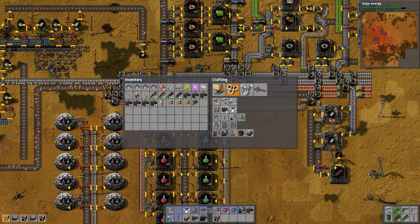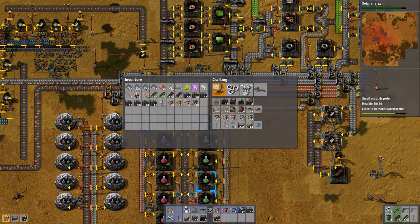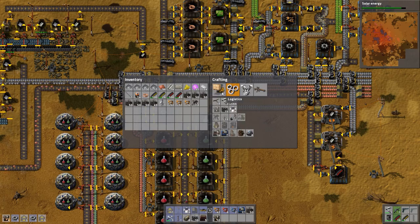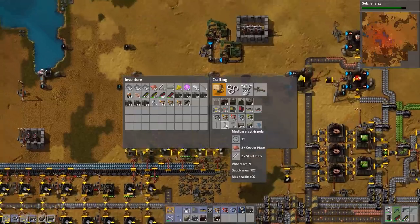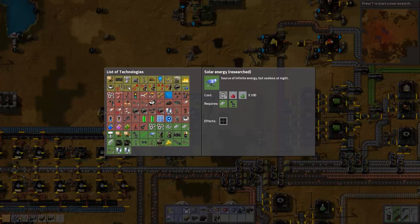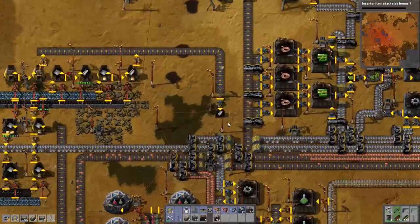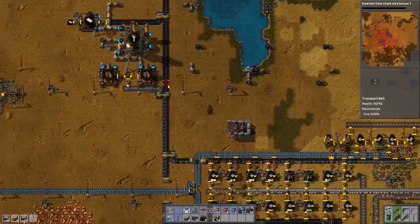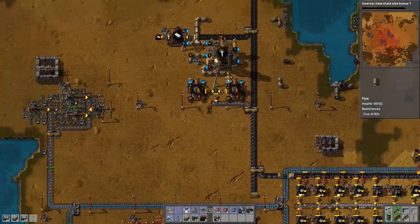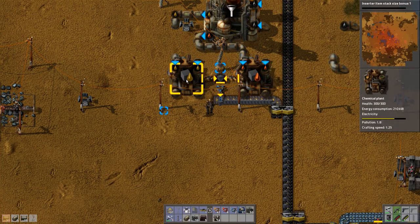So we're making 10 steam engines and 14 boilers. We have enough inserters, we need some belt and probably some pipe. Also let's get the inserter stack upgrade — it's really good for us because we use buffers for everything. Basically what it does is an inserter can move two items at a time, but only if it's inserting or getting from a chest or factory to factory.